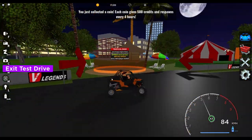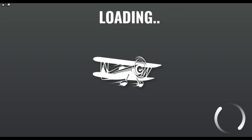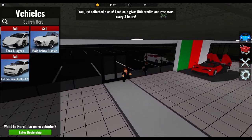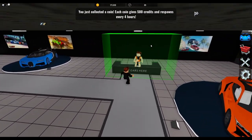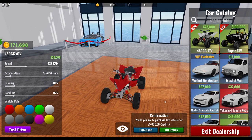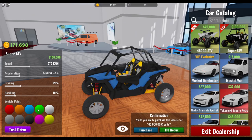Let's see if we can find — here is the new off-road Tropical Dash Race. We exit the dealership. Oh, it's respawned me here. I don't have an off-road vehicle, so I guess we'll buy the Super ATV then.